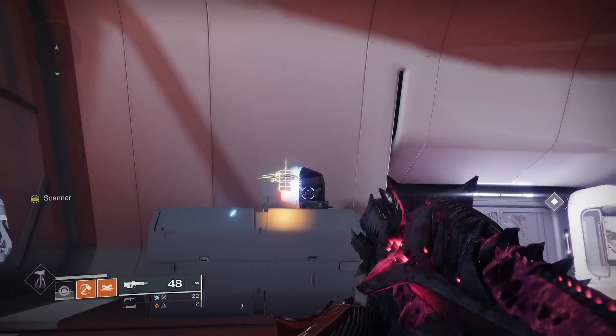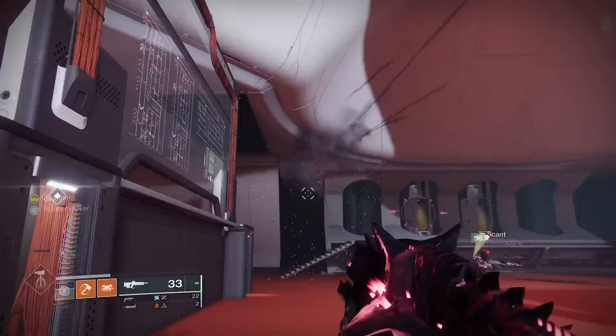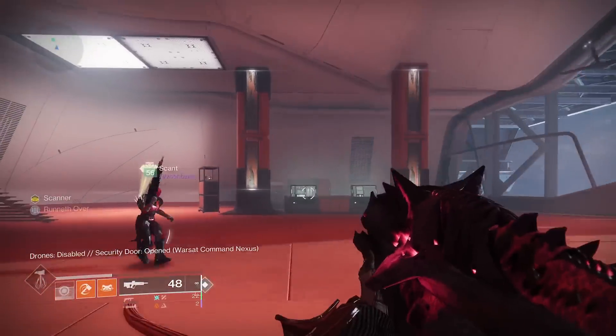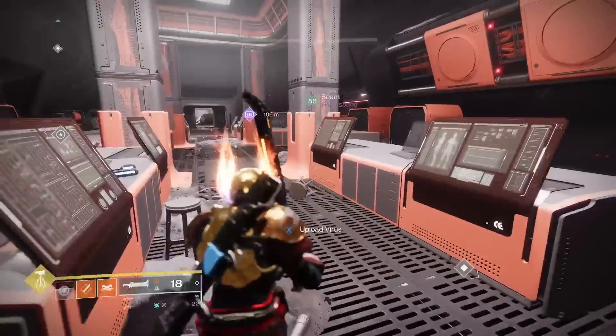Shoot them in the order that are glowing yellow. Kill them all, and you will see text on the bottom left of your screen. When you finish the mission at the end, you will notice a side door opened up. This chest will give you gear and a triumph.